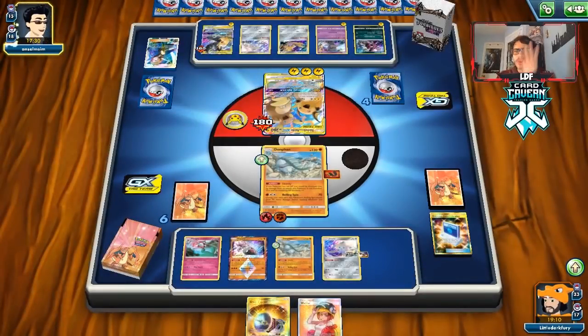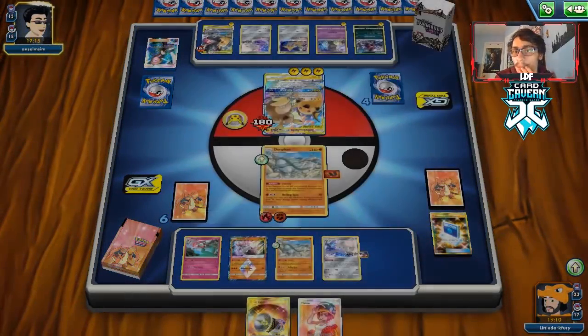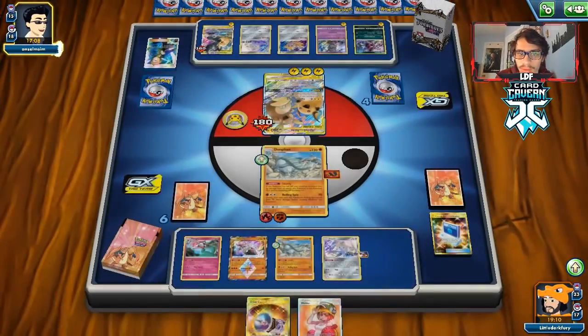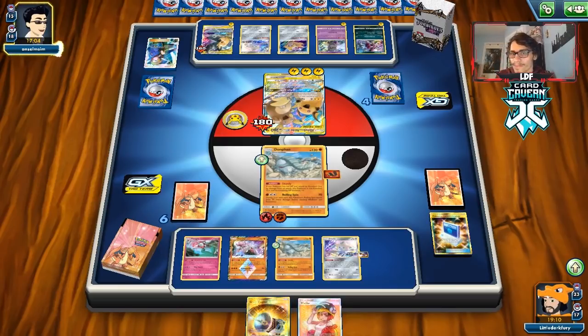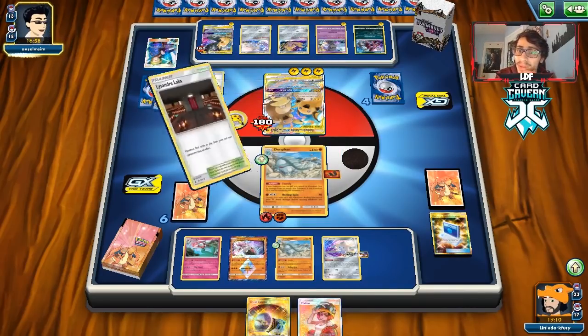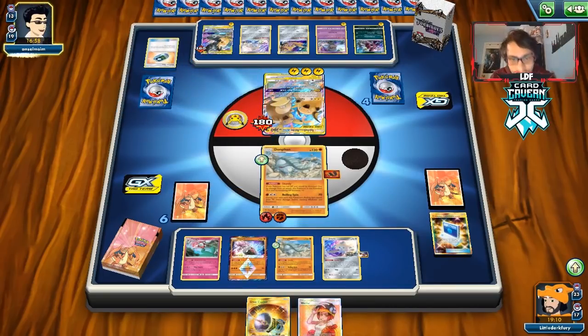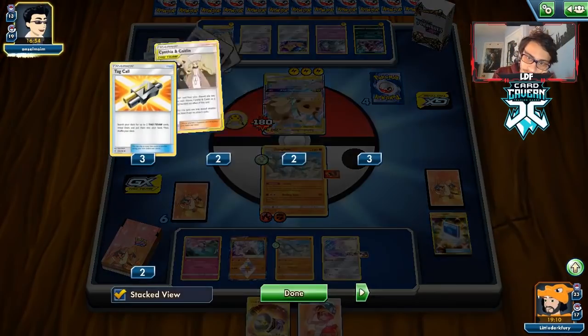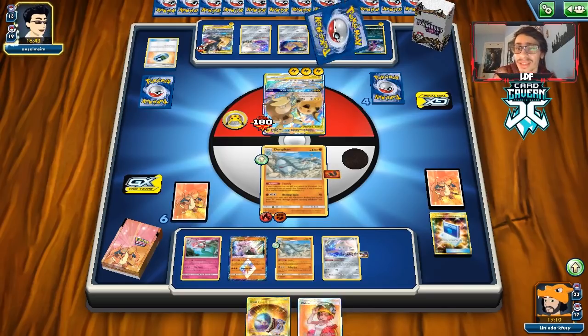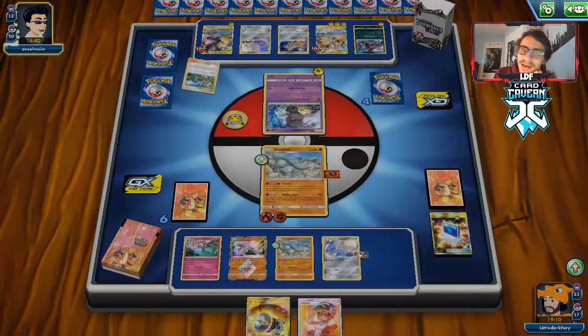I wish I had played Reset Stamp — I originally did but took it out. If we had Reset we could prevent them from doing another Raichu. Our opponent might have a Switch or Mallow and Lana. They could attack for 80 which might get around Sturdy. They get Stadium Nav — they could play Lysander Labs, which would remove our Karate Belt. That's a big problem. And they get Mallow and Lana, which means they can knock us out.